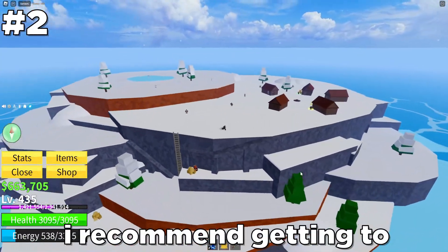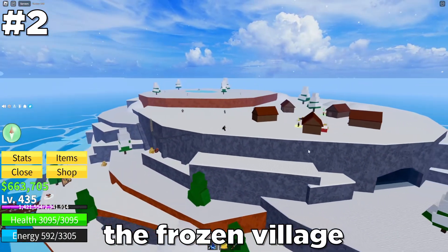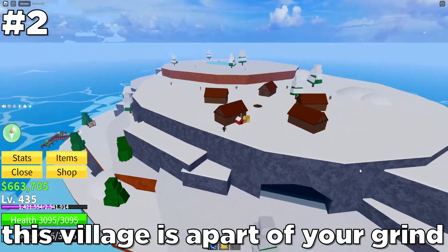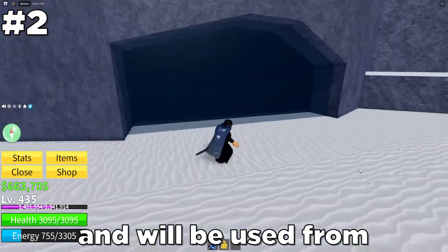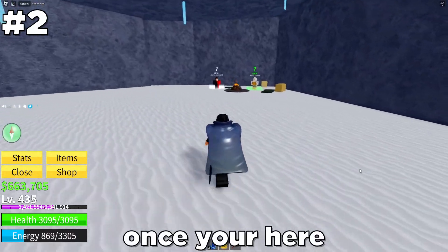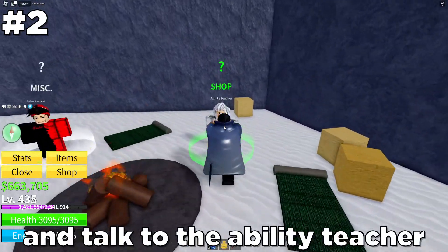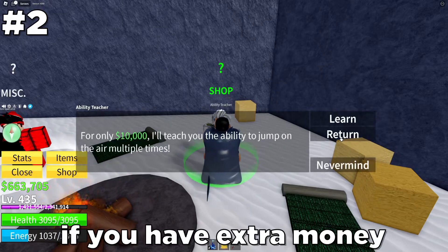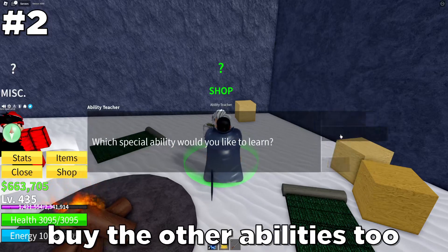For the next tip, I recommend getting to the Frozen Village and buying the Aura Ability as soon as possible. This village is a part of your grind and will be used from level 90 to 120. Once you're here, go to this cave and talk to the Ability Teacher. Buy Aura first, and if you have extra money, buy the other abilities too.